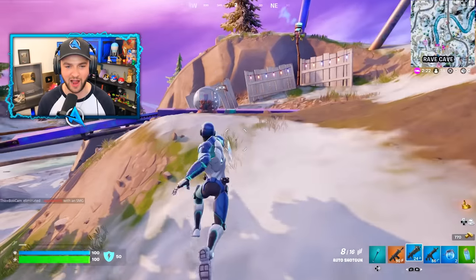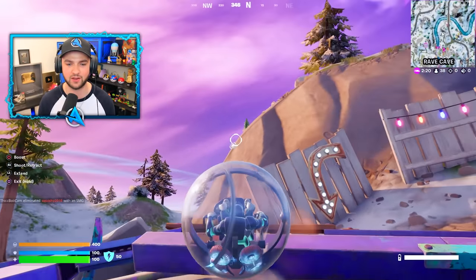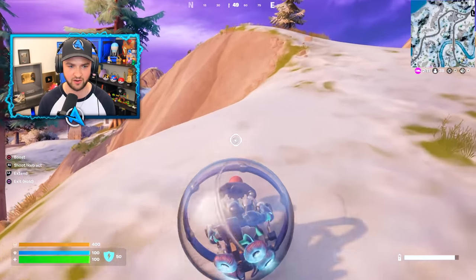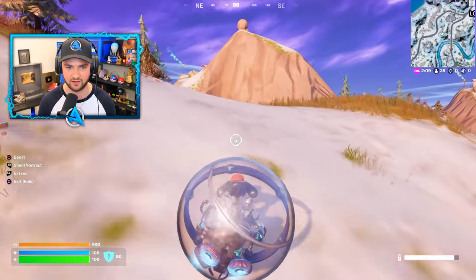Rave Cave is surrounded by ballers — go ahead and pick one of these up. They're fantastic for movement, but we need these specifically to find ourselves the secret item to get us into that loot vault.